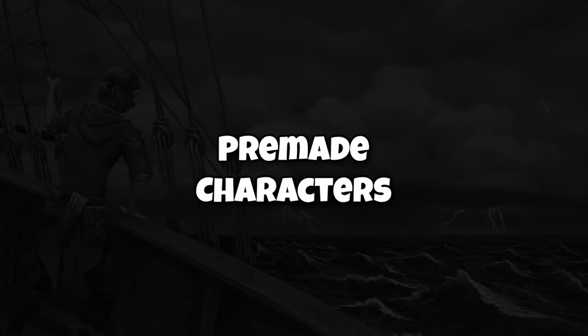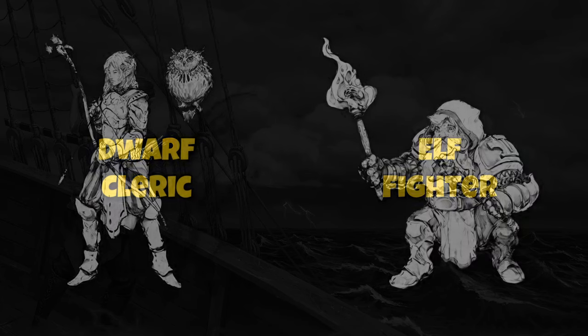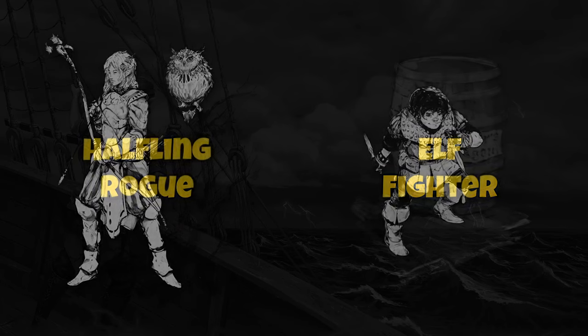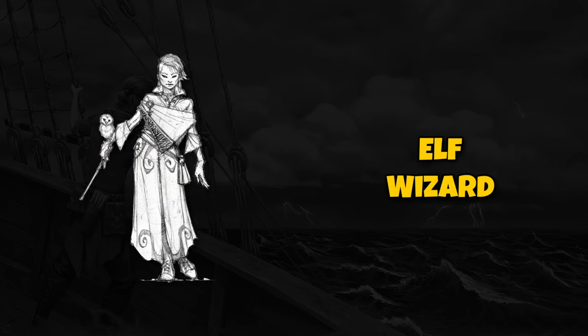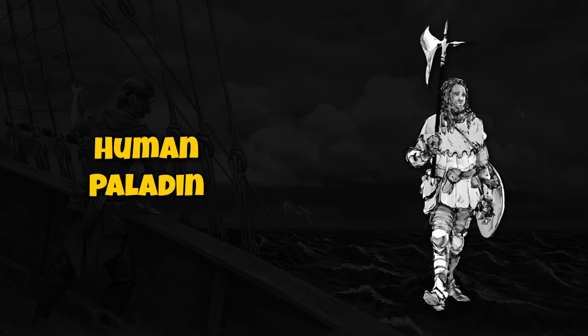One of the highlights of this module is that it comes with pre-made characters — this is, after all, a starter set. A lot of new players might get overwhelmed with all the different decision points when making a character, and it's nice to have examples you can either work off of or use directly. Our group made our own characters since we had veteran players, but I took the backgrounds of each of those pre-made characters, which fit in really nicely with the story, and we worked together to make it all cohesive. I really like that they provided that in a starter set — it helps that part of the game shine.